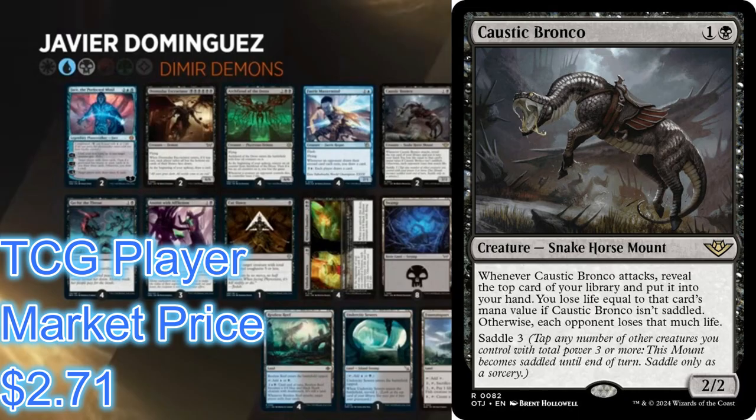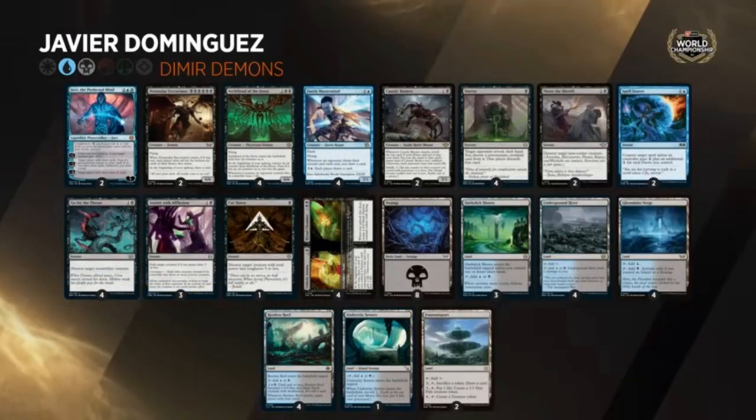Caustic Bronco is a 2/2 for one and a black — a horse mount. Whenever Caustic Bronco attacks, reveal the top card of your library and put it into your hand; you lose life equal to that card's mana value. If Caustic Bronco isn't saddled, otherwise each opponent loses that much life instead. So if you drop an Archfiend and saddle the Bronco and rip a Doomsday off the top, they're taking six damage. This deck can deal a lot of damage quickly while also playing mid-range.